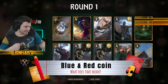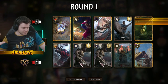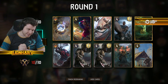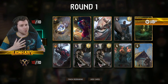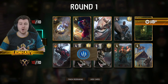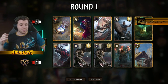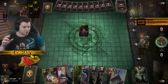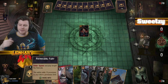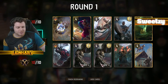Blue Coin versus Red Coin — what does that even mean? Blue Coin simply means you are playing first into Round 1. Red Coin means you are playing second into Round 1. The reason they're called this is because back in Beta Gwent, the coin that flipped to decide who went first or second was Blue or Red depending on which side it landed on. You can even see that the coins today hold some element of that.